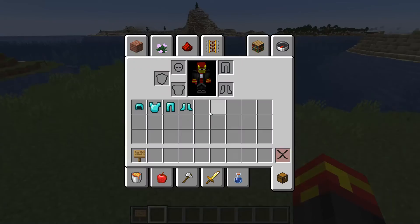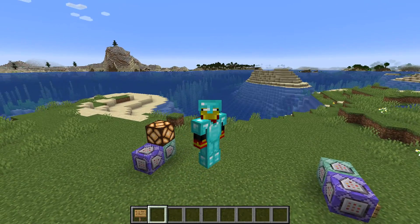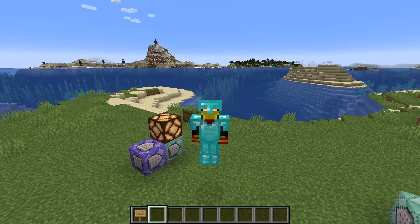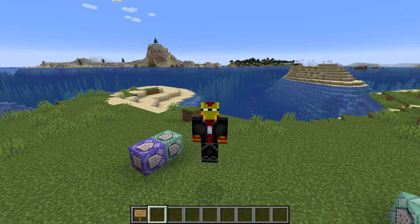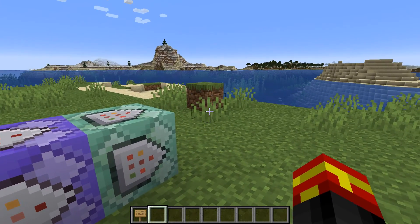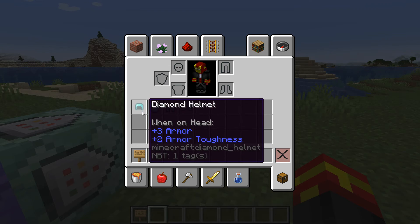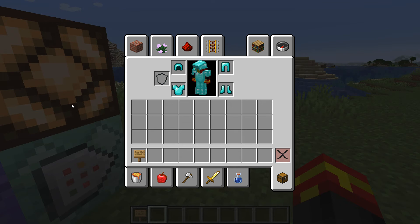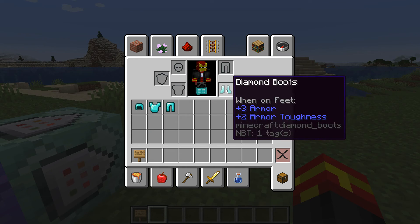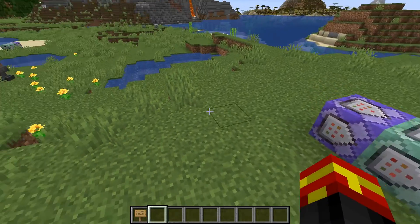What this detector does is: as soon as I put a full set of diamond armour on — as you can see I've got diamond armour on now — the detector activates with the lit redstone lamp right there. As soon as I take the armour off, the detector stops working. It's also important to note that this detector works live, so putting on all the armour lights the lamp, but taking one piece off deactivates it. I'm in Minecraft 1.18.2 on Java Edition, just for reference.